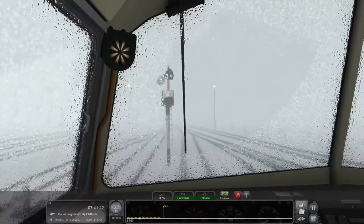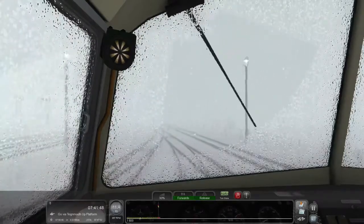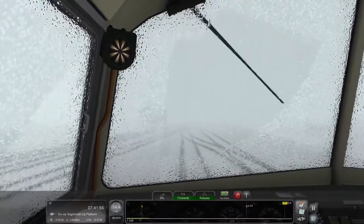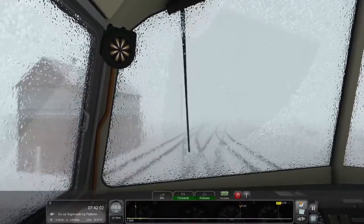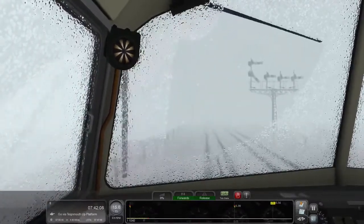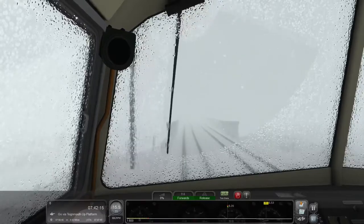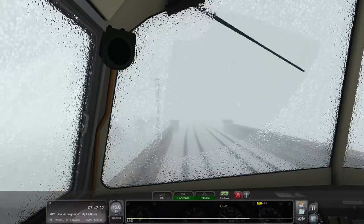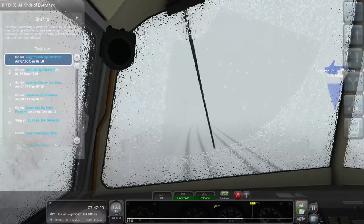We're getting ourselves slowly up to 50, being moved to the up main. We have to get out of the yard before we can move up to 35. I'm going to try an 8% throttle — that's actually too much throttle, we are going to speed if we keep that on. So I'm going to take that off. We're just cruising out at 15 at this point — we have to wait until we hit the 35 limit. Once we hit the 35 we're good to go. Looks like we're on a slight downgrade — we might be okay.